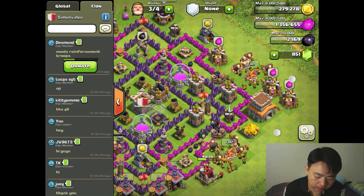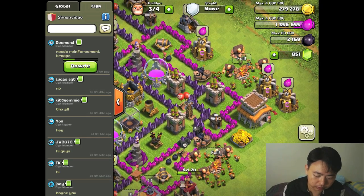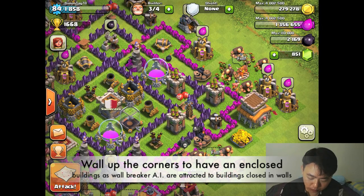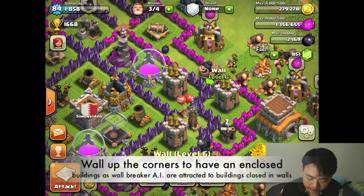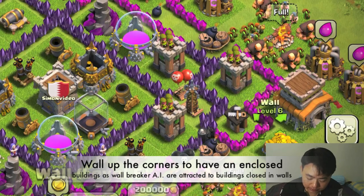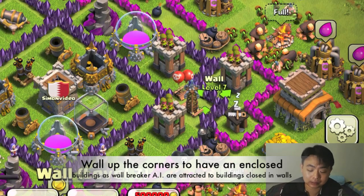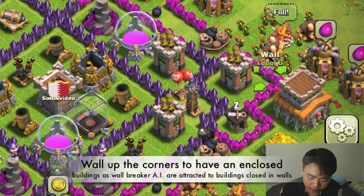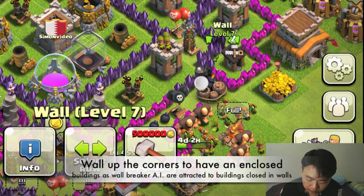Let's donate the troops to my clan mates first. What I've changed today is I've actually walled up this wall on the side so that there's a little island over the corner. Whenever the enemy attacks with wall breakers, they'll attack this little island first instead of going right through to the entrance over here.